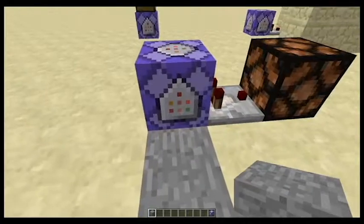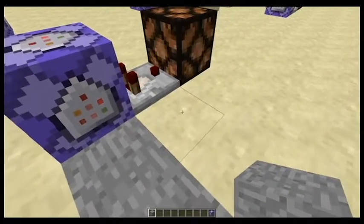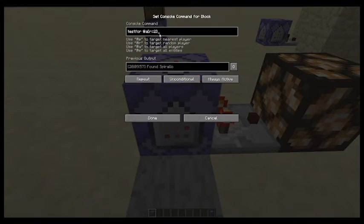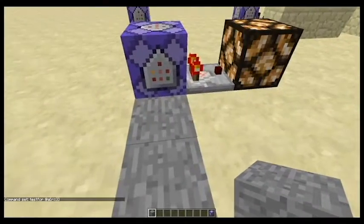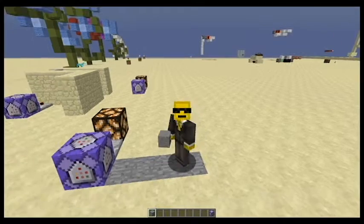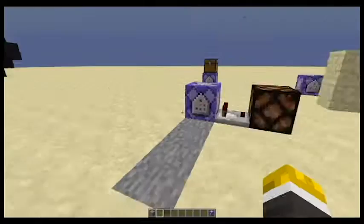If I stand on it, as you can see, it turns off. It has a bit of a delay, but I have to stand exactly right here. And you can change this to as many blocks as you want. So now I've just made it three blocks, so if I stand on this block right here, as you can see, it works. So that's R equals.